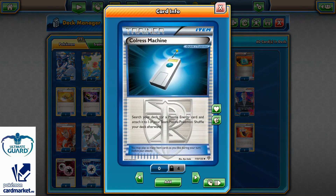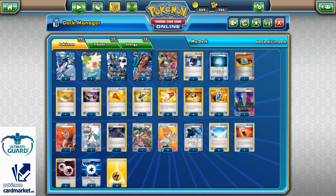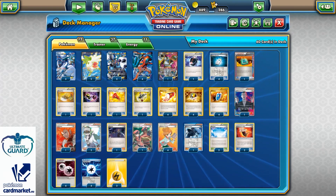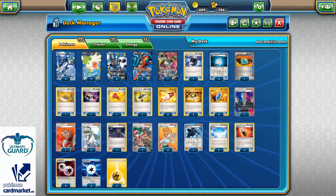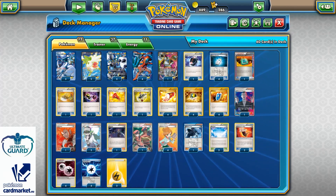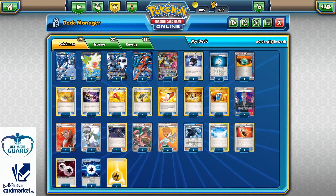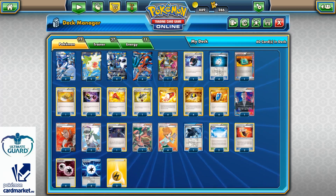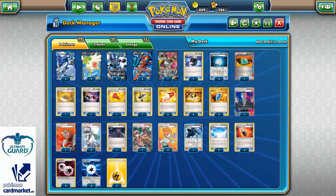Four Colress Machine, because it allows you to search your deck for a Plasma Energy and attach it to your active Lugia or a benched Lugia EX. Turn one, you start with Lugia, have Double Colorless Energy, Colress Machine, Dowsing Machine for another Colress Machine, and you have Plasma Gale ready for 120+, depending on how many Deoxys and Fighting Fury Belts you have in place, so you can go for two or three prize cards.